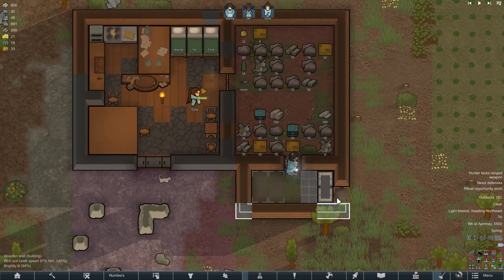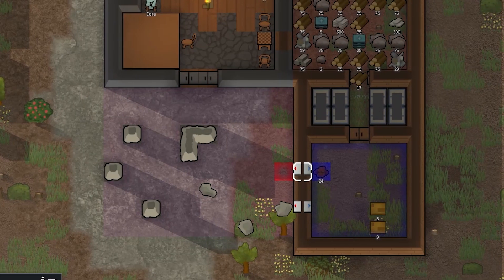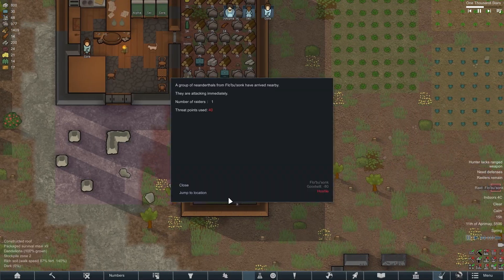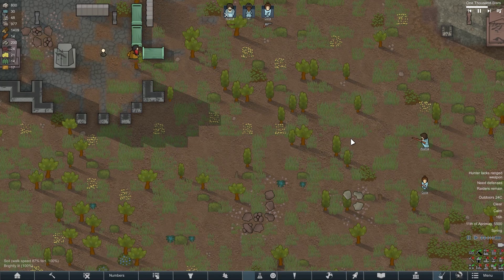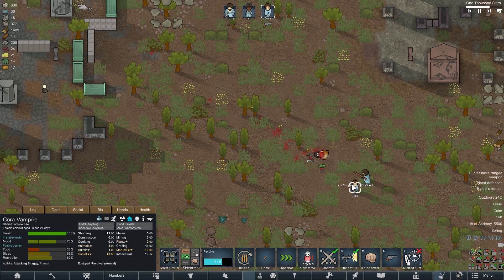Later, we researched batteries and solar panels, which gave us the opportunity to make electric lighting and also a refrigerator, because the stock of dry rations is almost exhausted and we need to prepare fresh food. At some point a lone raider decided to attack us. The fight with him did not cause any problems. The only problem is that he was able to get too close, which ultimately led me to think that my colonists need more powerful weapons.